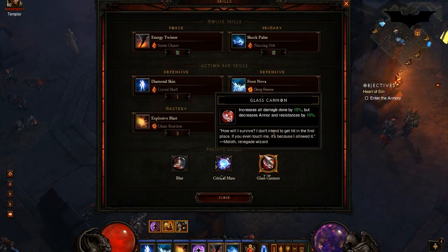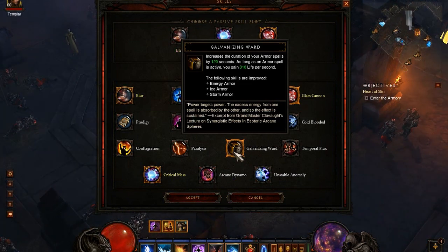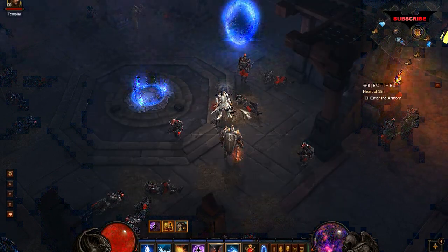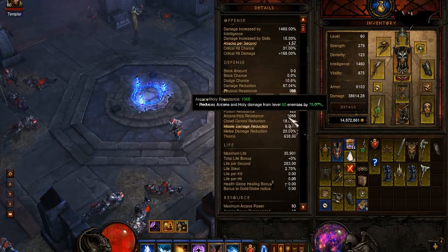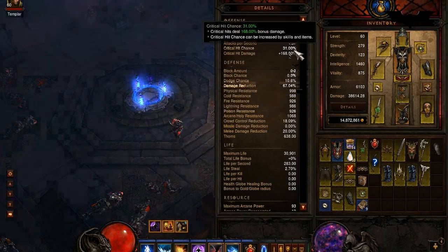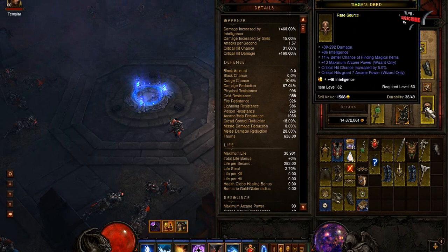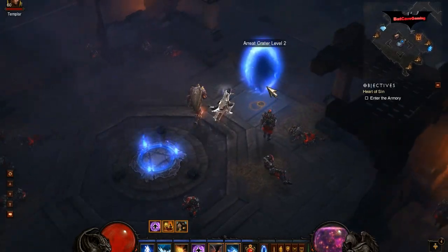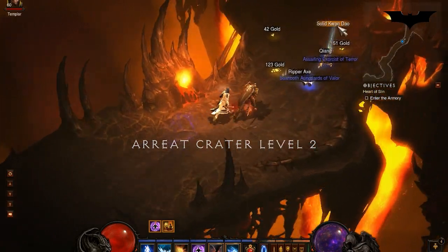You can swap Glass Cannon or Blur for Galvanizing Ward — it makes your armor last longer and you regain life, which can be important. Here's a quick rundown of my stats: I could have 100 more resistances, my crit chance is not high, crit hit damage isn't that high either — my gear is really subpar. I'll probably post a link to my character in the description below, but I just wanted to show that the build does work and it's doing really well for me.